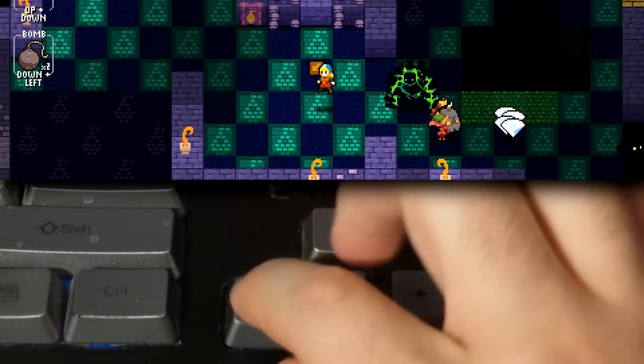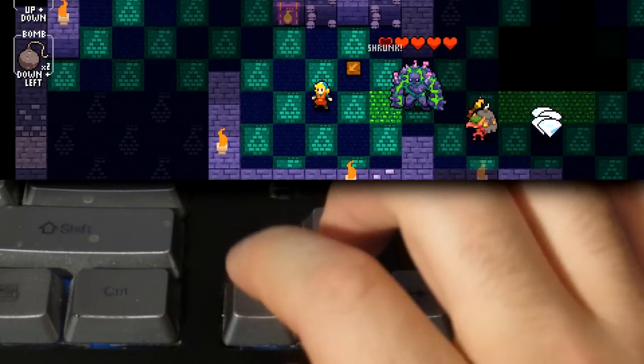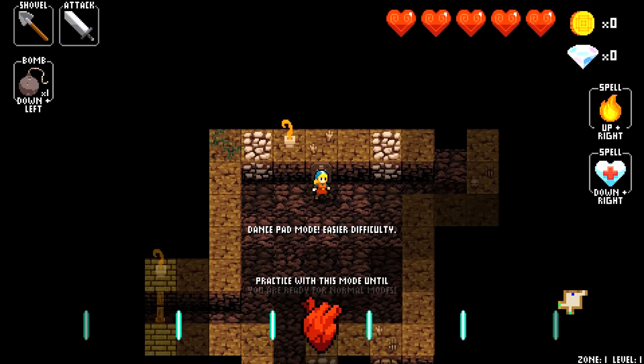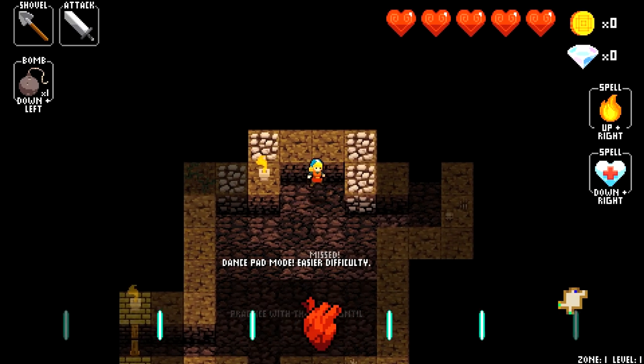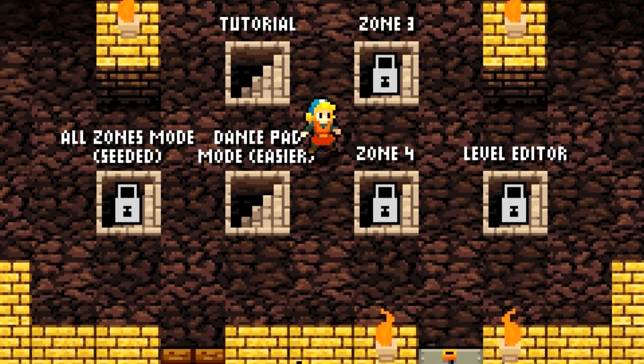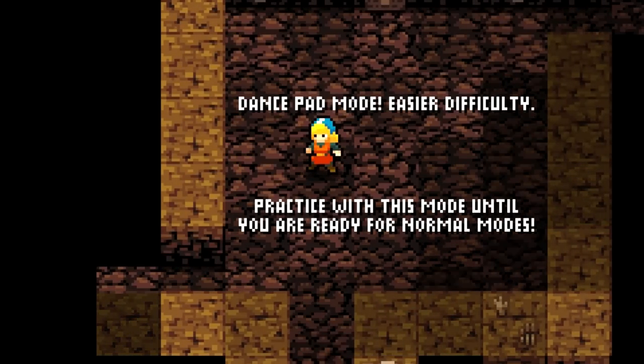You could play it with a dance pad if you wanted — there's even an option for that. For the first time ever in my life, I really wish I had one, both so I could have something to do while burning calories, and also just to see how different the game plays with it. It's fun to note how the dance pad mode increases the window for beat detection even wider.